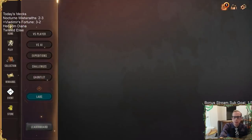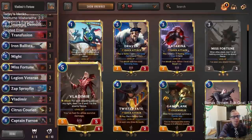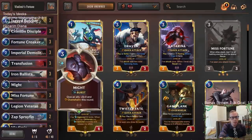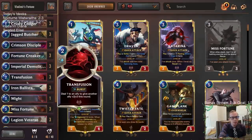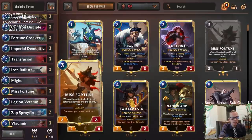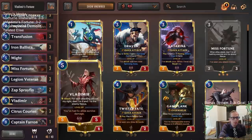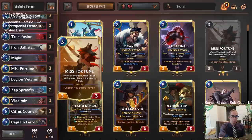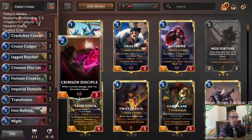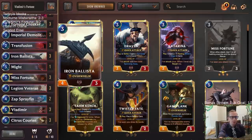So yeah, I like this deck — this was a fun one to play. Vladimir's Fortune. Citrus Courier was awesome, that card was really good. Nothing fancy going on — you're just trying to curve out, have Transfusion as basically your only trick, attack a bunch and kill them with all the excess Nexus damage between Misfortune, Vladimir's ability, Crimson Disciple, and Crackshot Corsair.